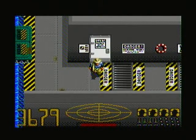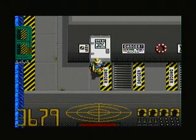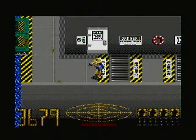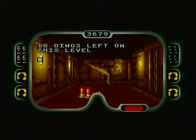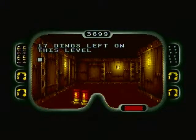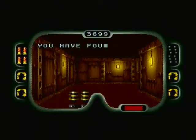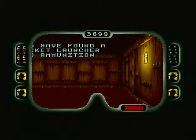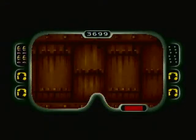Hey everybody, welcome back to Let's Play Jurassic Park for the Super Nintendo. We're getting pretty good into the game and we're about to head into the next major area, which is the ship. Now the ship kind of sucks. You have to destroy every dinosaur on the ship - there's 17 dinosaurs on this level alone and there's 5 levels to the ship. So there's a lot of dinosaurs to go through.